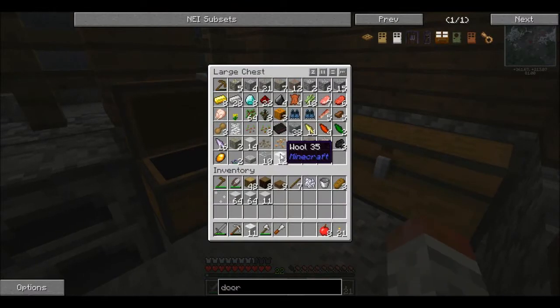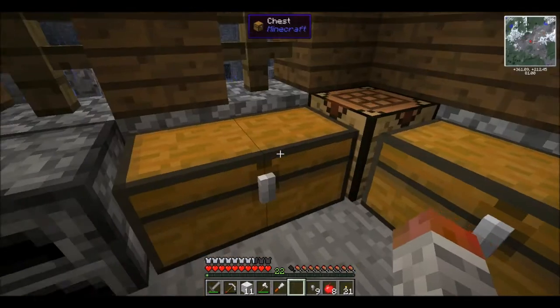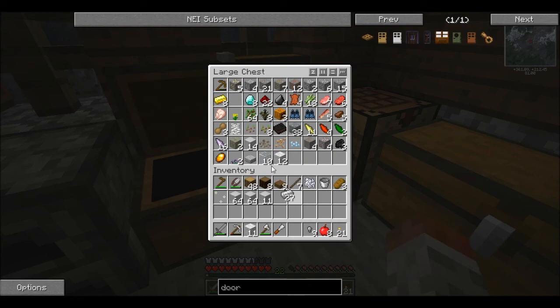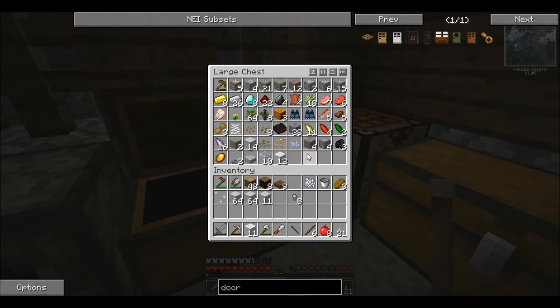We are going to get started on Thaumcraft. Where's all my iron? Right there. I'm going to turn all these into nuggets and make it right with our nuggets. I'm going to start by making two caps, like so. Stick it on a wand - a nice little 25 capacity wand.